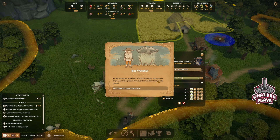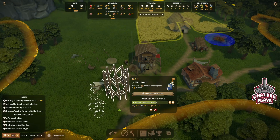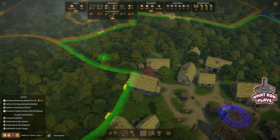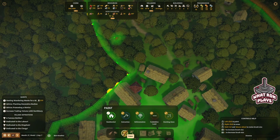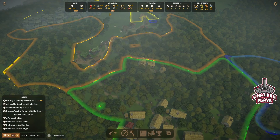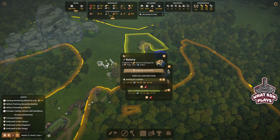As the stargazer predicted, the sky is falling and people hope they have gathered enough food to live through this period. Yes — it's not a problem, we have lots of food. We just need this builder to finish this thing. I need to get some people working in there. During bad weather you can sure see when you miss something. They can't build — oh my goodness, so apparently there's a lot they can't do while this is happening. We might have started a little too soon on that bakery.